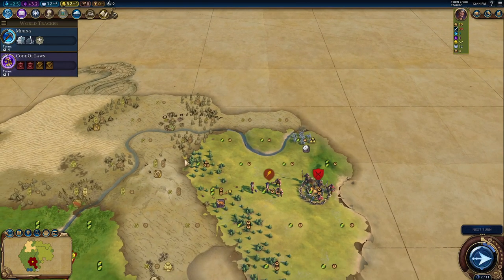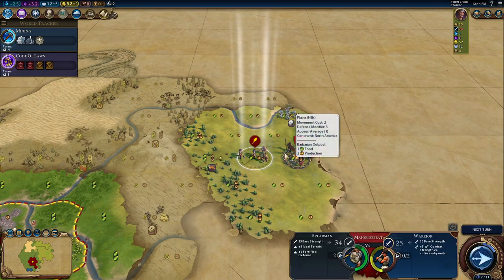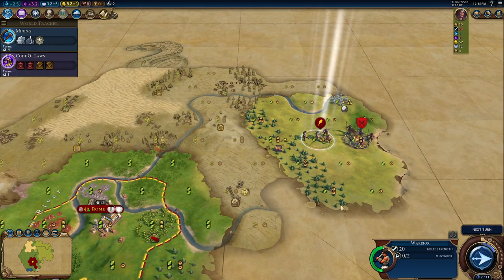We discovered a barbarian encampment. Barbarians do attack you, so it's important to defeat them. Once we get Code of Laws — as a government, you typically get it around turn 15. One of the big things is you get plus five combat strength when fighting barbarians. Barbarians at the camp are a spearman with a base strength of 25, where the warrior only has a base strength of 20, and they're also fortified, which adds even more to their defense. So if you just attack them without the discipline card early on, it would not go well for you.